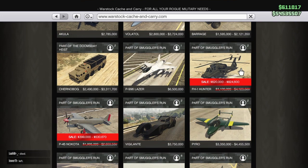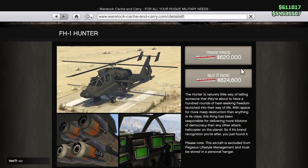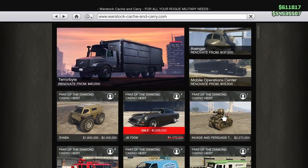This week you can get the FH-1 Hunter helicopter at 80% off — right here in Warstock Cash and Carry. It will take 7 to 10 days before you see this discount in GTA Online. I am definitely going to have to add this one to my collection. I have the Akula but not the FH-1 Hunter. You can also complete some missions to get the trade price — that's up to you.